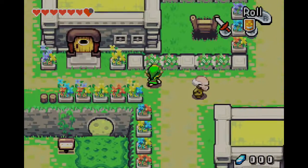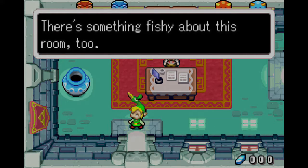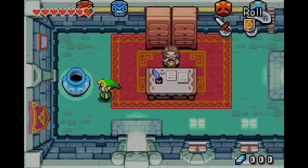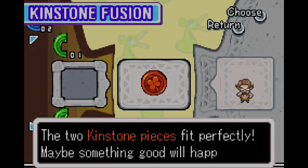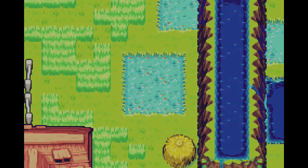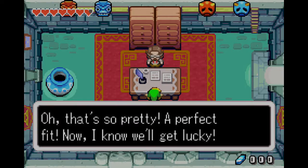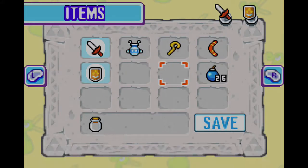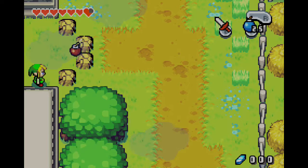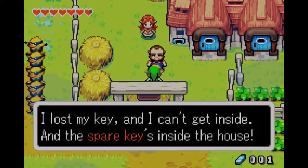Let's get over to the Minish Woods. Actually, I want to go over here first — this is important. That mustachioed guy strikes me as somewhat unreliable. Something fishy about this rump too. Is it these masks? Probably. We confused kinstone pieces with this guy. Red kinstone pieces are also pretty important. Seems to be along the way where we're going. What a better time. Freaking boulders — well no, these aren't boulders, these are just rocks in the way. What the hell's going on here? I lost my key and I can't get inside — and the spare key's inside the house!